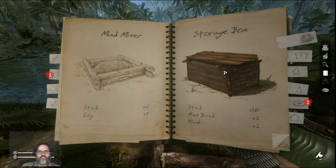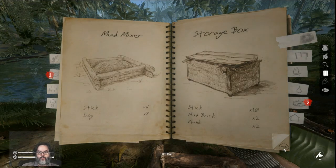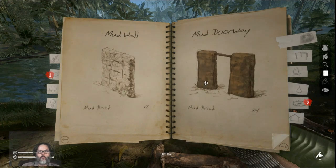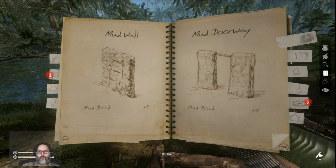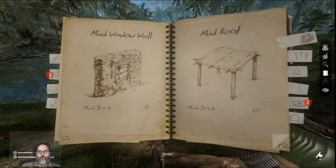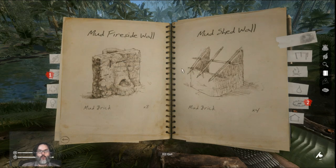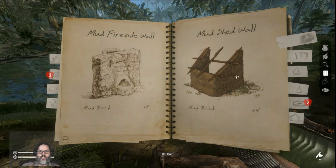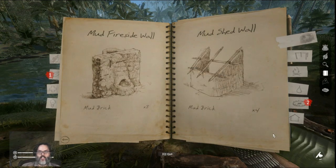So you have a mud mixer, a storage box, a mud wall, a mud doorway, a mud window wall, a mud roof, a mud fire sidewall, and a mud shed wall. You can see this wraps around the base — that's kind of neat.